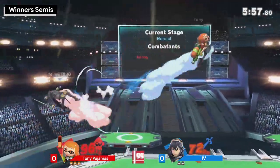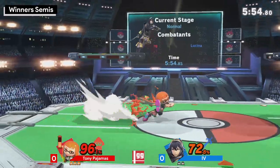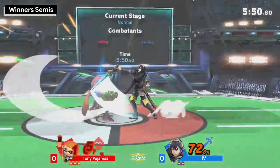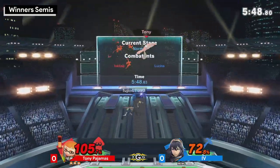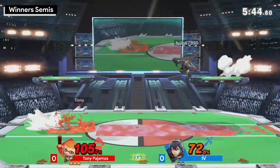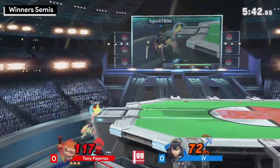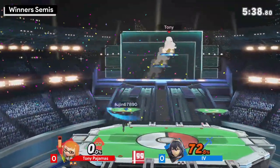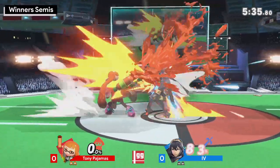You get inked as well, and the ink properties are really good for a character like Inkling to have against you. What a good setup there — using the splat bomb to cover the lower plane, then reading the platform extension. He knows you're going to jump over the platform, easy punch back there.